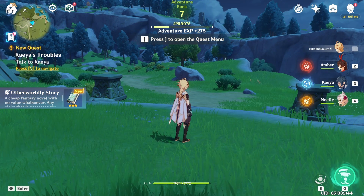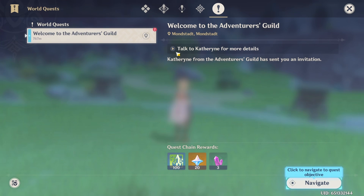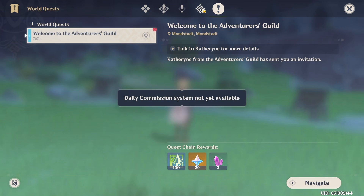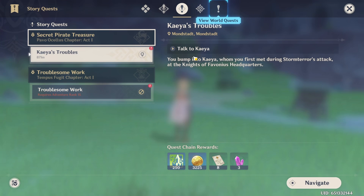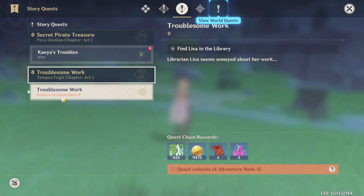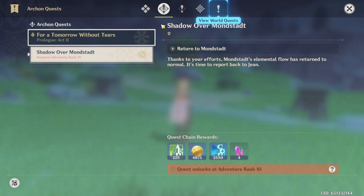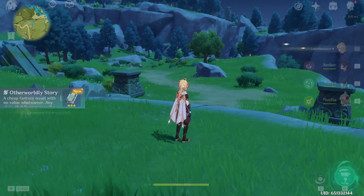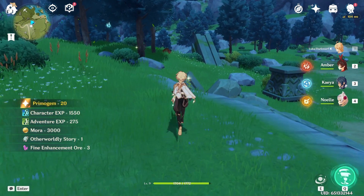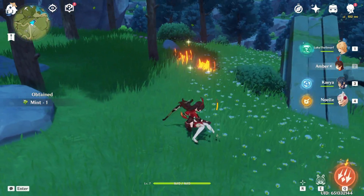Kaya's trouble has Jay to open the quest menu — let's take a look. World quests: welcome to the Adventurer's Guild, talk to Catherine for more details. Daily commission system not available. Kaya's troubles — this would be the next quest. That requires adventuring rank 15. Oh yeah, there's another — oh look what we have here, a boar! That gives us meat.